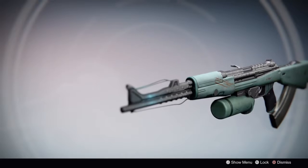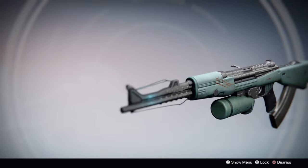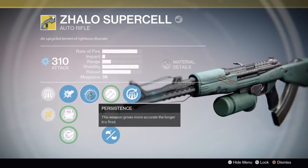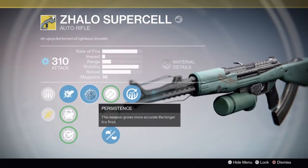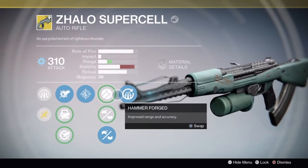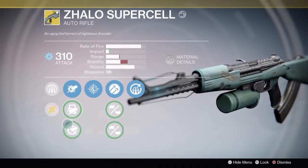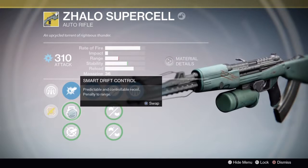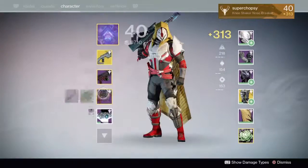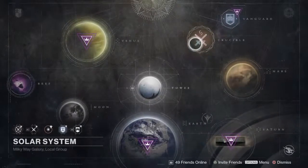Hey guys, Seth here. This is the Zalo Supercell and we're doing a review on it. It's an auto rifle in Destiny which has two perks: Persistence — this weapon grows more accurate the longer it's fired — and Bolts on the Blue, which charges a small amount of magazine on kills.